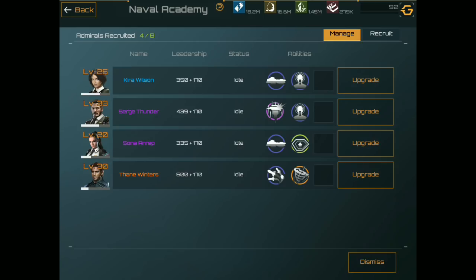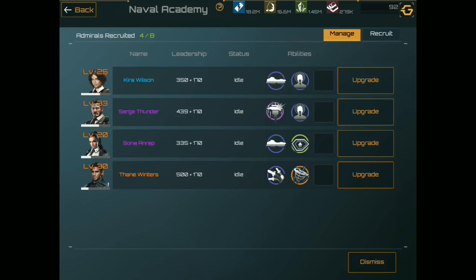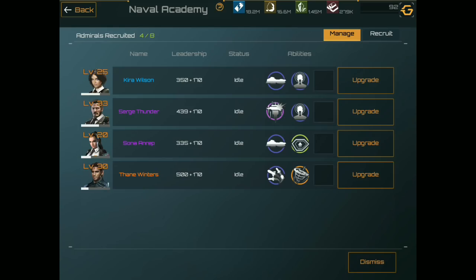So no matter what happens, you will always keep these commanders. Now Admiral Sonja Anrep comes through with the same assessment as Keir Wilson, but also will recover all the shields of any ships in her fleet within 20% after the battle. Then we have Thane, our gold commander — fleet attack 15%, hurricane fleet movement speed 20%, evasion plus 20%, damage taken minus 10%. He's a very good commander.